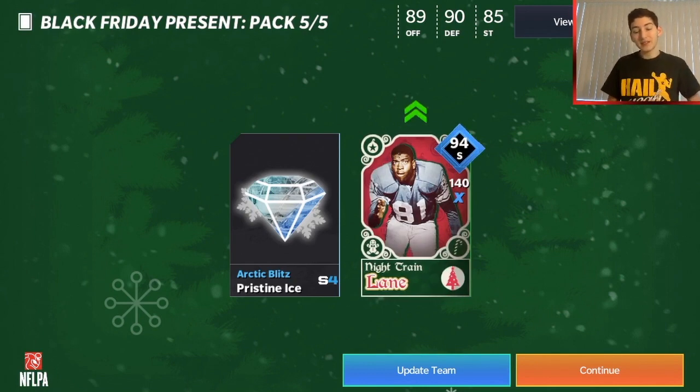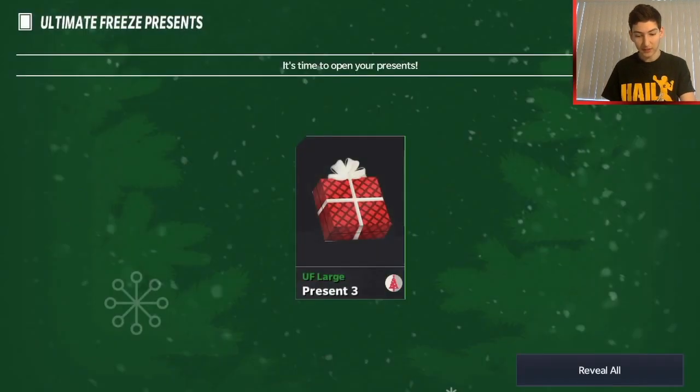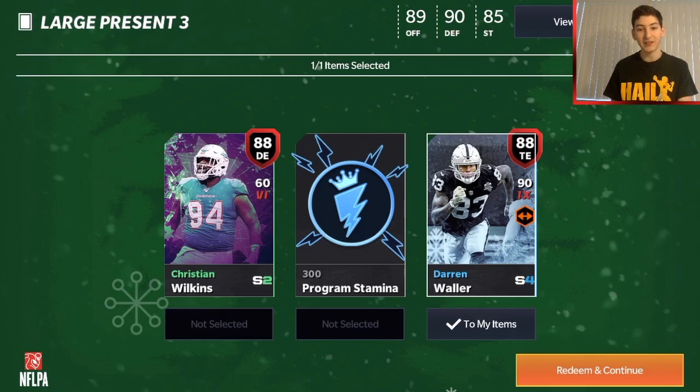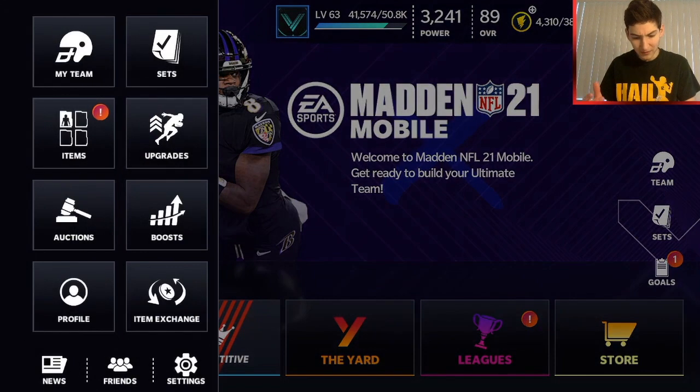I want to see where I can get my masterful present because I'm not getting it right now. I'll take a screenshot and continue. This might just be for large present three that we just got. Large present three gives us three items - this is a pretty obvious selection: an 88 season two player, 88 season four player, or 300 program stamina. The stamina is very enticing, but I think the best thing is definitely going to be Darren Waller. Shout out MMT - going with the 88 Darren Waller, season four, to help me out going for season four players and masters.